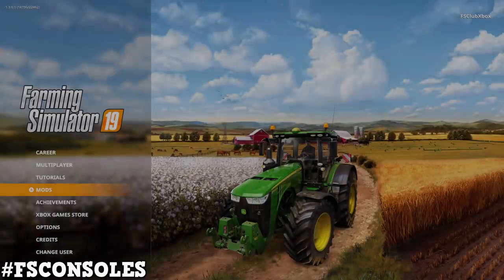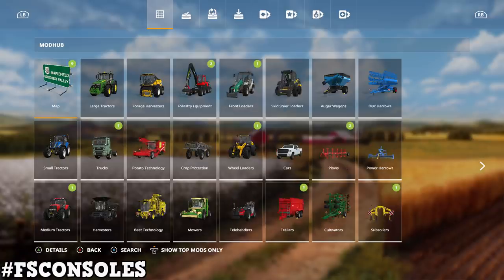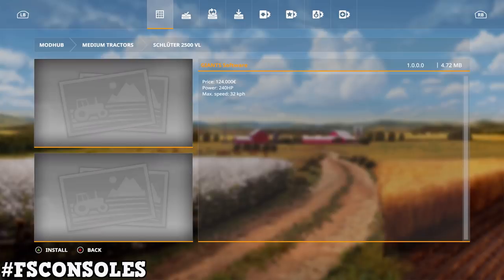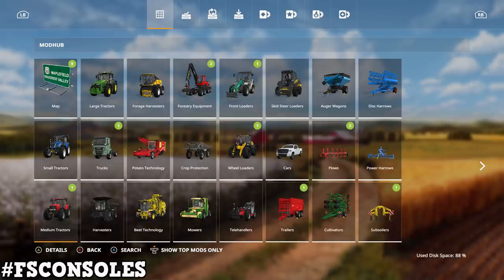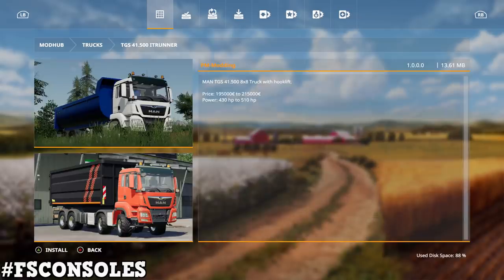Okay, here we are on the Xbox. Let's take a look at these new mods. Make sure you go to the mod section — press the L3 button to show all mods, because right now it's just showing top mods. Under medium tractors we have the Shooter 2500 VL by Giants Software — price is 124,000, 240 horsepower, 32 kilometers per hour. They made a new tractor!